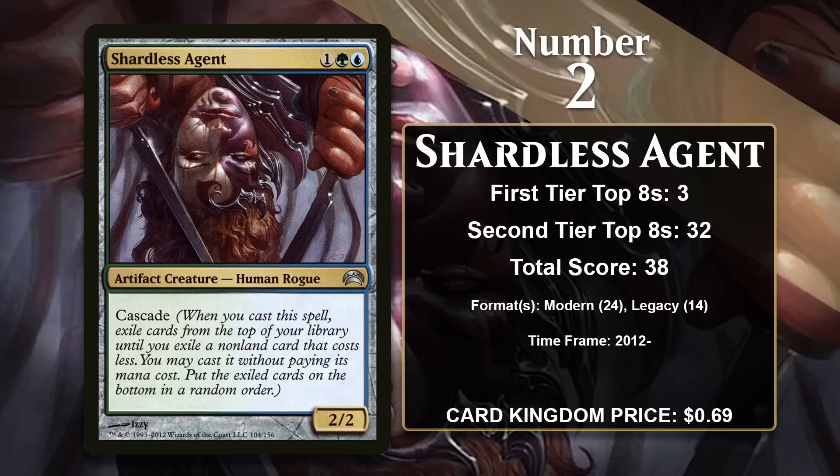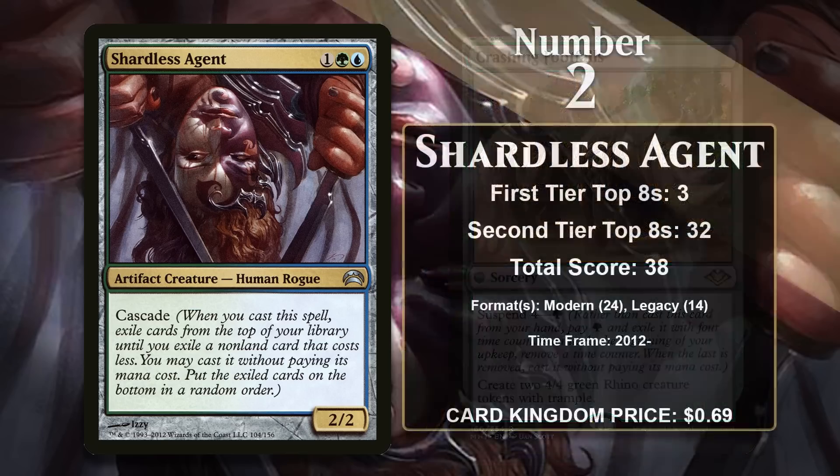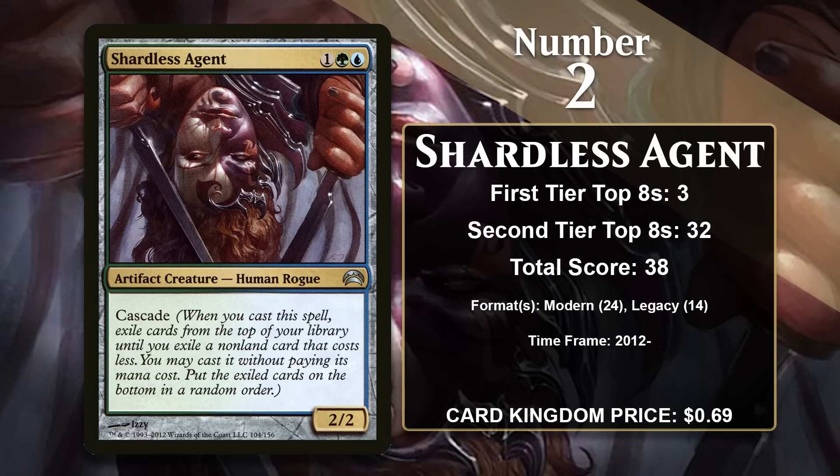Most notably, it received a reprint in Modern Horizons 2, giving the Agent legality in Modern for the first time. Since then, it's been played in Modern decks that seek to abuse Cascade — in particular decks using Crashing Footfalls and Living End. Both of these suspend cards have a mana value of zero, so when you cast Shardless Agent and hit one of them, you can cast it. Shardless Agent is likely to keep gaining points in Modern and Legacy going forward, and it has a real chance at eventually catching the number one card on the list.